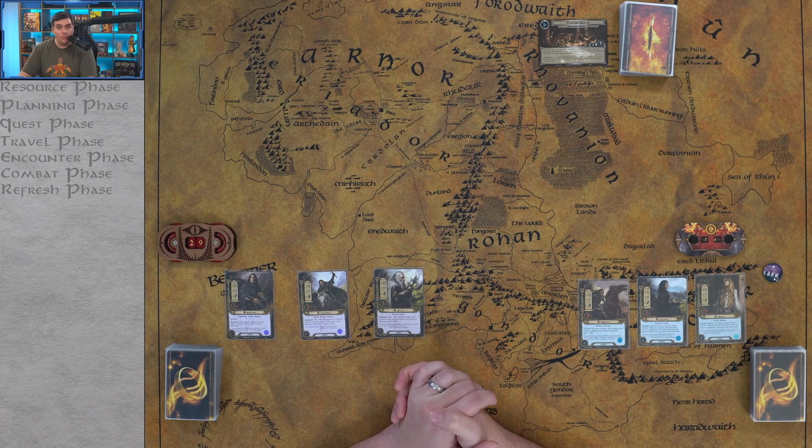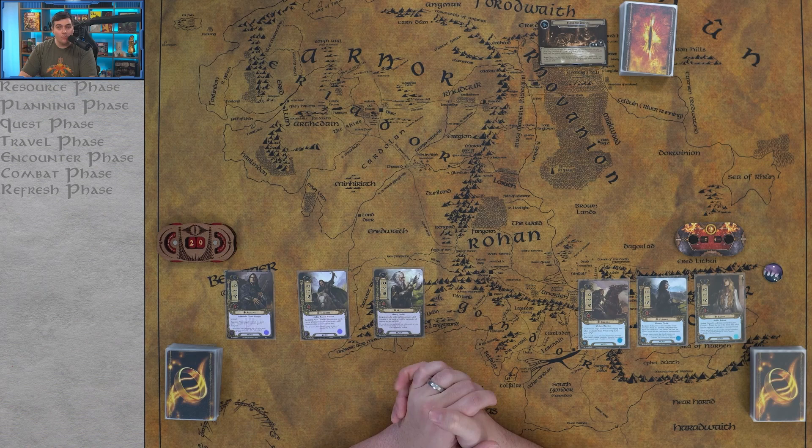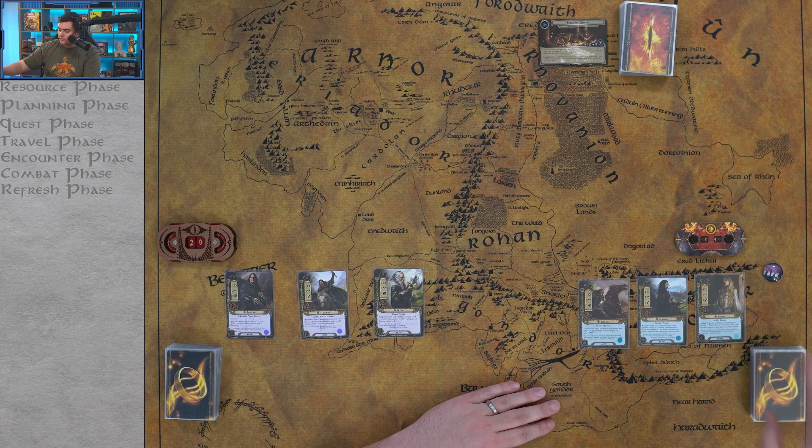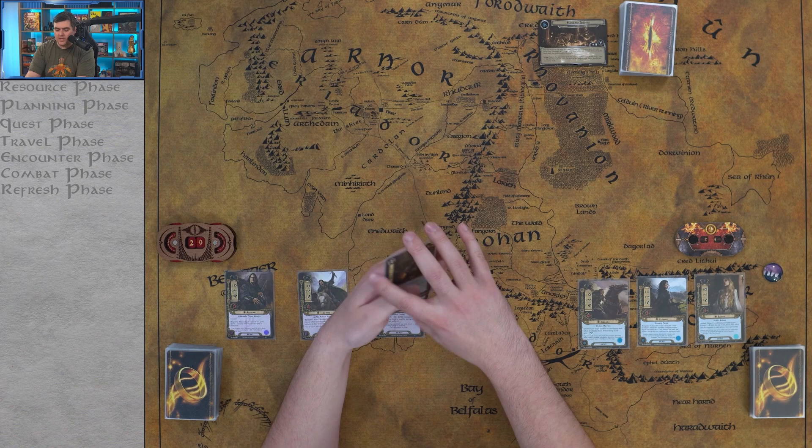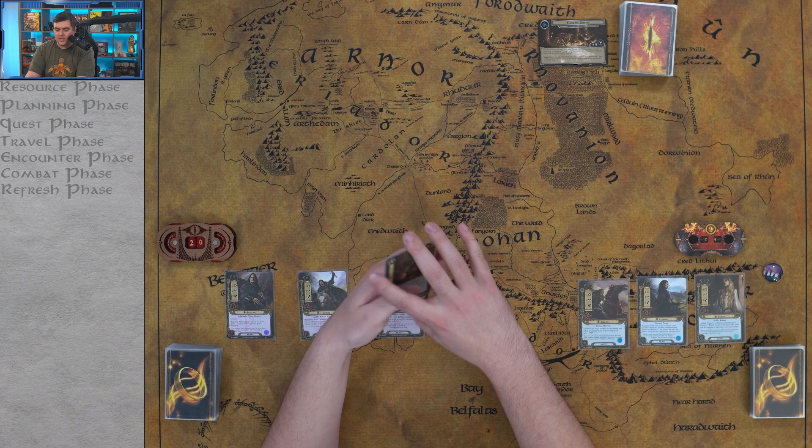The first thing we do is draw and resolve mulligans. You draw six cards; if you don't like your hand, you shuffle all the cards back into your deck and draw again — a pretty tough mulligan compared to some other games. Everyone gets six cards. Let's take a look at what the spirit player got: a Hasty Stroke, Stand and Fight, Lori and Guide, Unexpected Courage, Dwarven Tomb, and Will of the West.